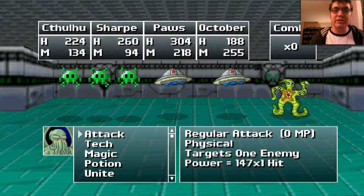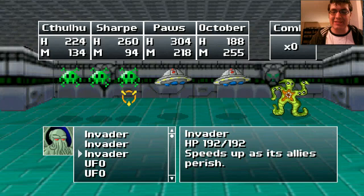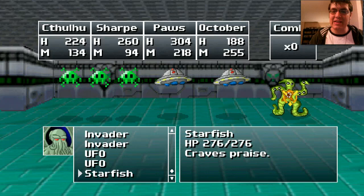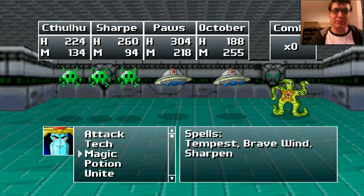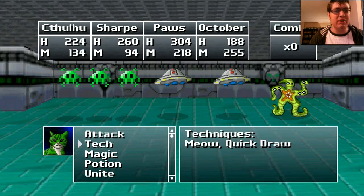We have invaders and UFOs. Too small to affect anyone. Speeds up as its allies perish — very nice. And it craves praise. So let's do some tentacles on the UFOs.